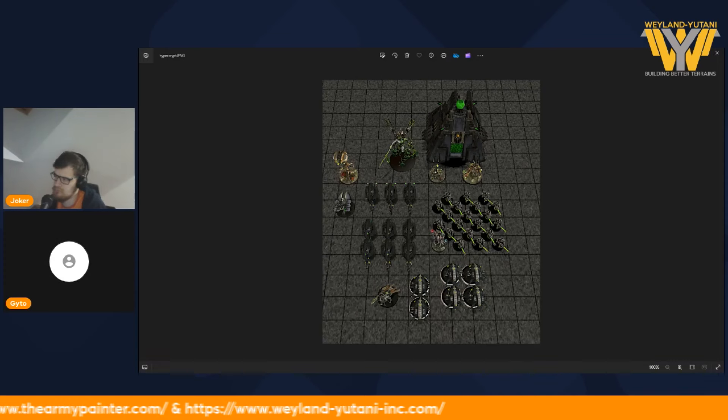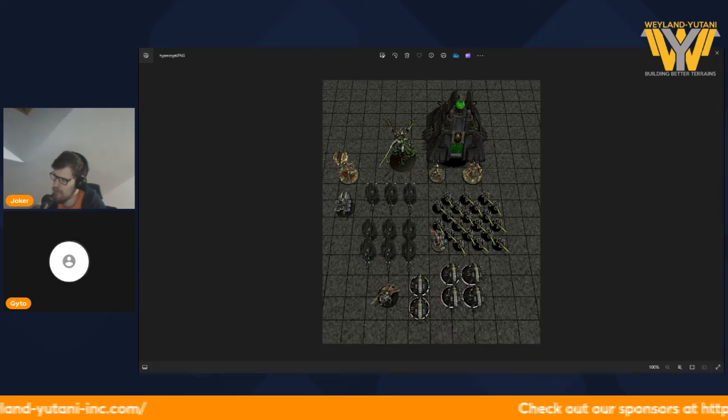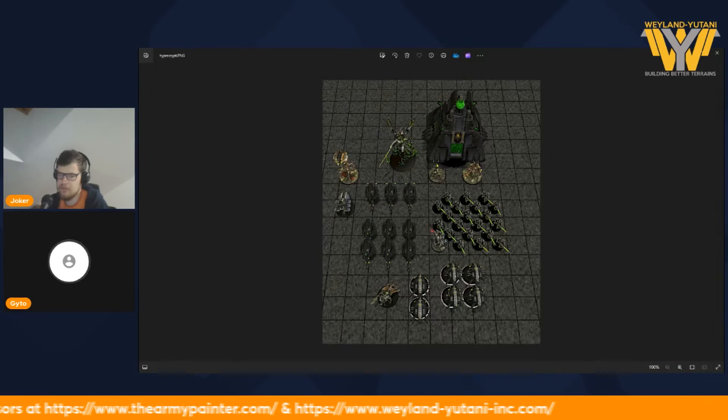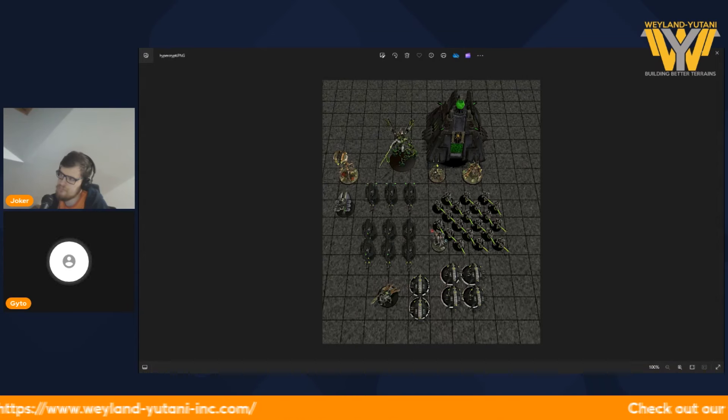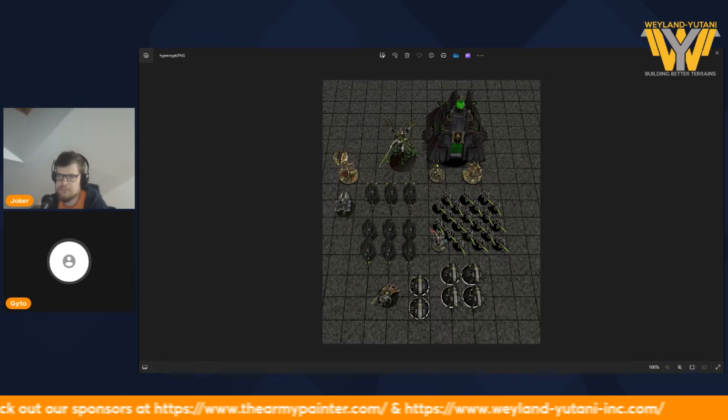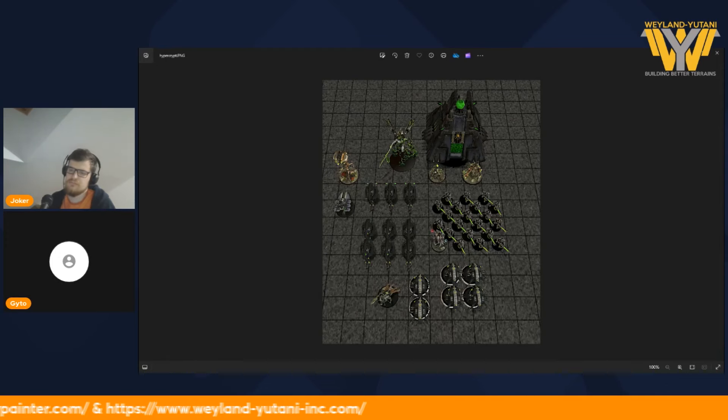The second unit that plays with the Monolith is a unit of Canoptek Wraiths and a Technomancer. It's a unit that you usually want to keep close, like taking the punch for your Ctan before the Ctan needs to take it. So it's a kind of screen unit that you usually try to not teleport and just keep on the board. But if you need to, because your opponent overcommits into it, you can still, because of the Technomancer, teleport the unit to the Monolith.